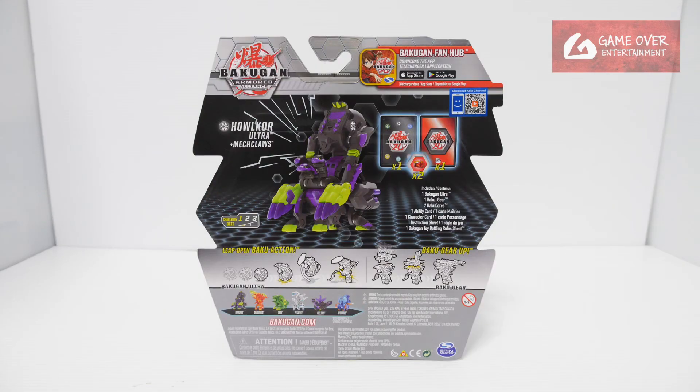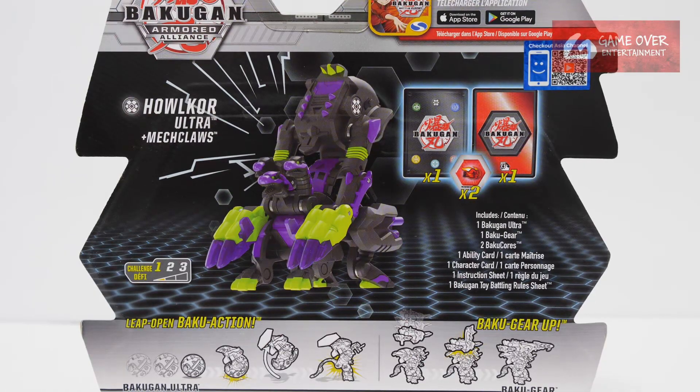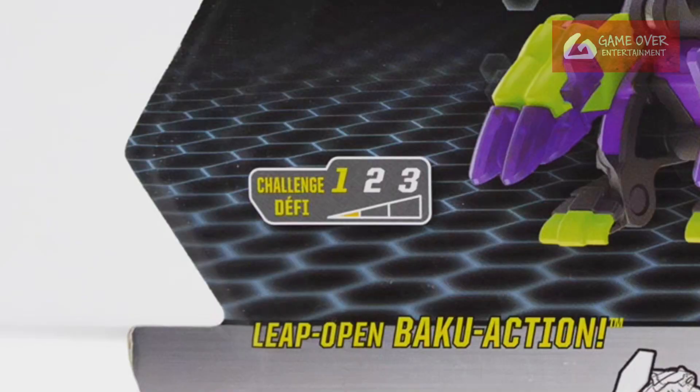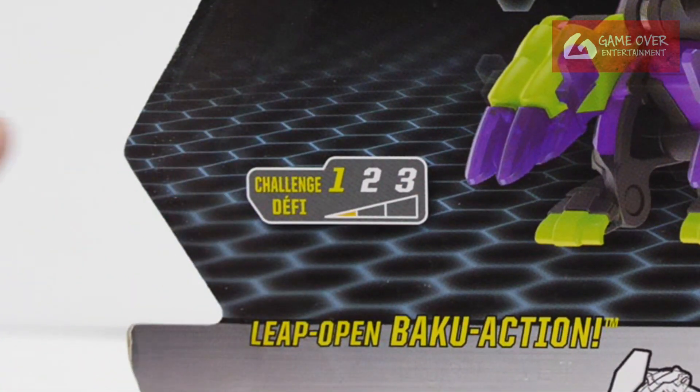Have a look at the front, have a look at the back. What's included is 1 character card, 1 ability card, 2 Bakugors as well as their Bakugan and the Bakugir. Challenge level is 1, which seems to be very low.